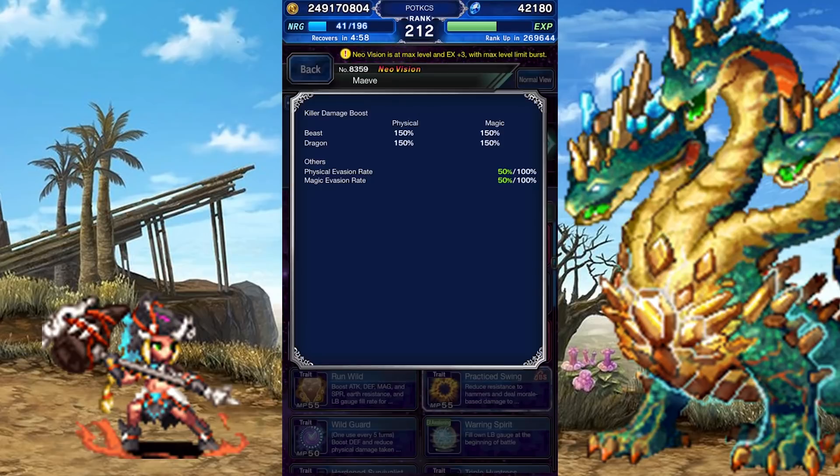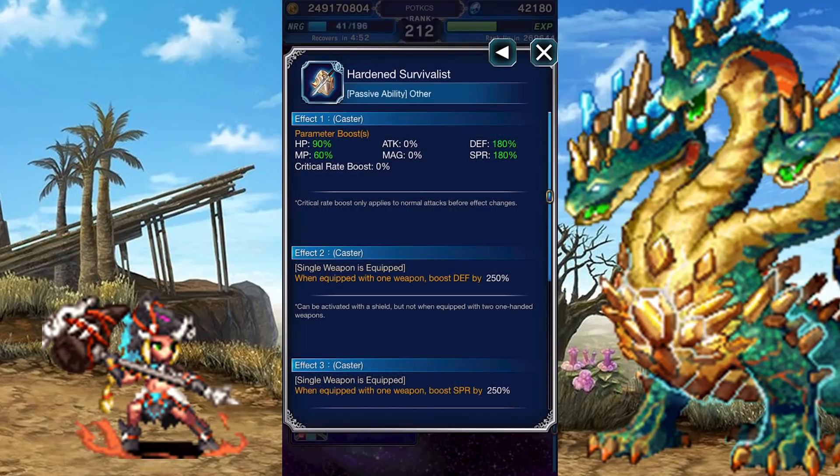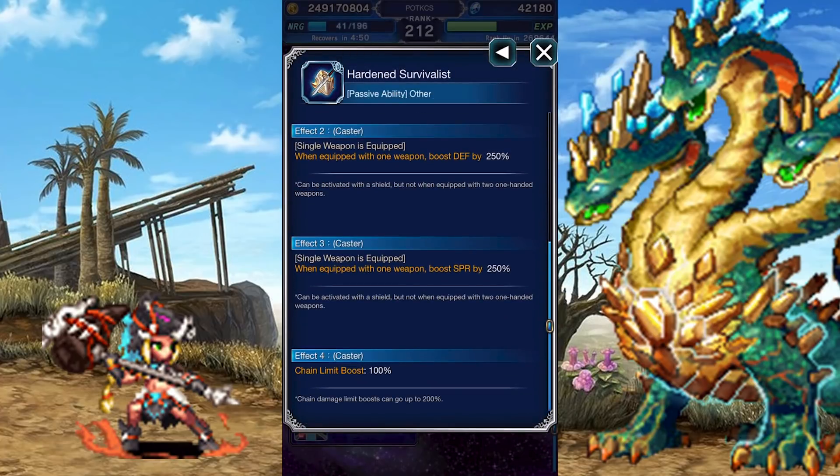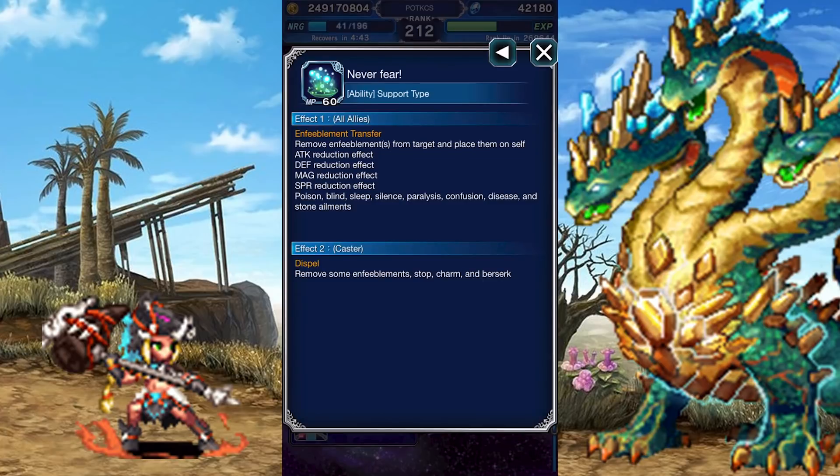She deals increased damage to beasts and dragons, and has a whopping 50% boost to both types of evasion. She prefers to carry a single weapon and also meets half the boosted Chain Limit cap. During Clash of Wills, she gets access to certain abilities depending on the morale gauge. Below 80%, she gets Never Fear, which steals any breaks and status ailments from her team and places them on herself.